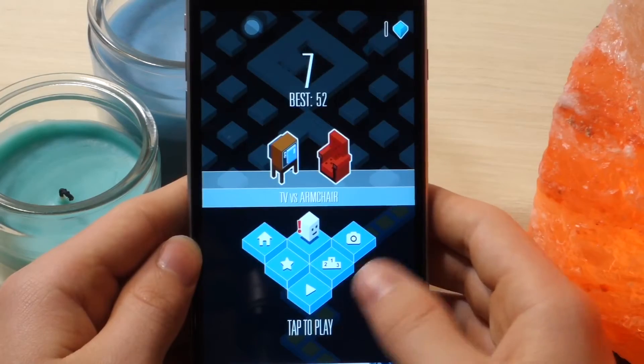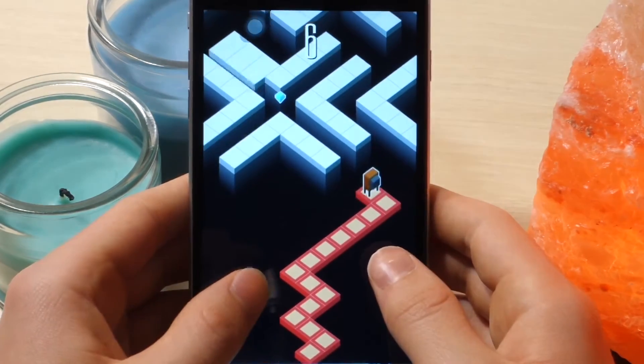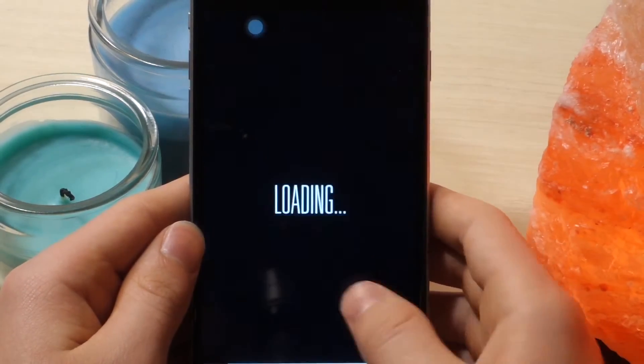Basically what you have to do is tap on the right side of the screen to go right or the left side of the screen to go left, and you can only turn. You're supposed to go through these blocks like it's a maze but you're not allowed to go backwards, so you gotta choose wisely which block you pick.